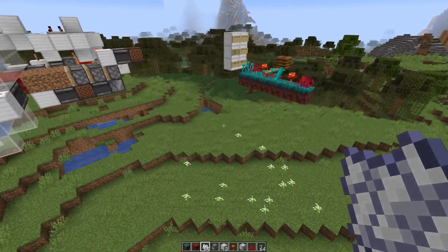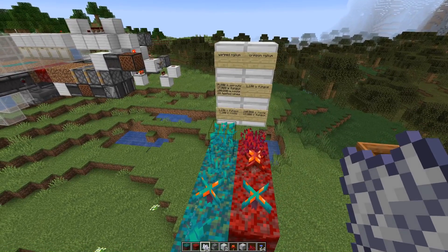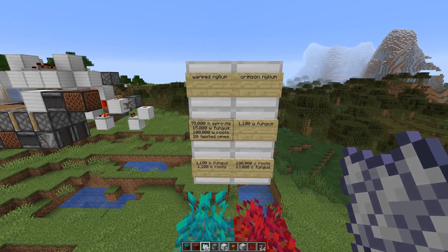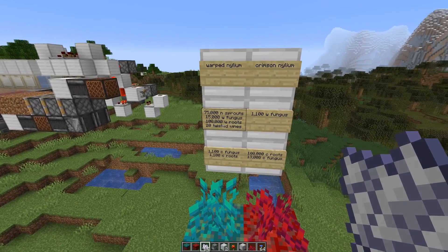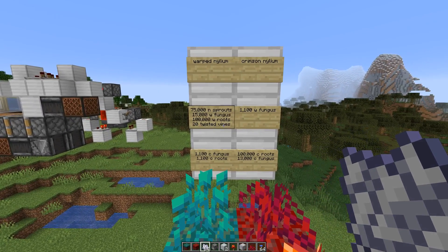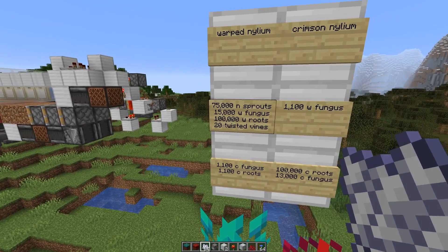Let's check out what we're actually getting in terms of items. It's more efficient with the warped nilium — we get about 190,000 items per hour, so over 10 items per bone meal. With the warped nilium we get 75,000 nether sprouts, 15,000 warped fungus, and 100,000 warped roots. There's also a really small chance of getting some twisting vines — only about 20 — so compared to the other numbers those are almost negligible.